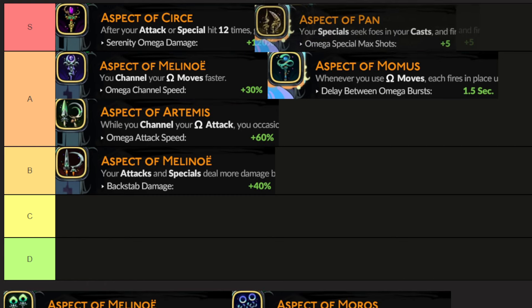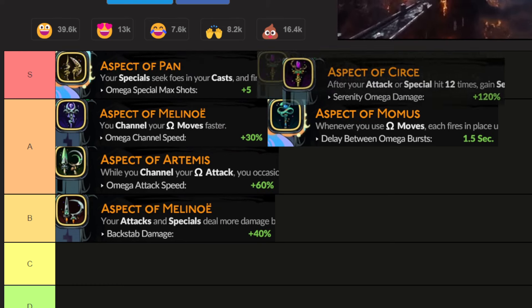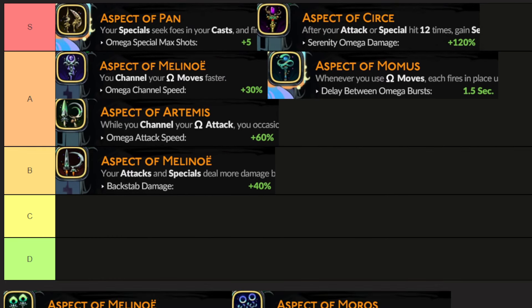Aspect of Pan — I'll give this the top of S tier. Your special seeks foes in your casts, and when it's maxed out, you get five extra knives that you're throwing. If you upgrade your cast as well as your specials, this build will do insane damage and you will always hit your target, because the blades fan out when you throw them but with Aspect of Pan they all focus on the target you want to hit. It's a lot of single target damage — very, very powerful against bosses. That's why I love this thing.